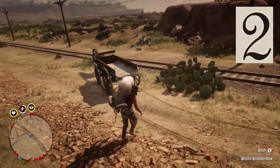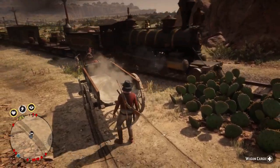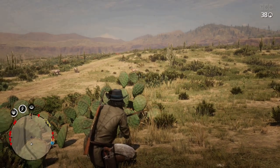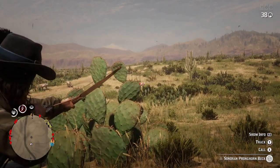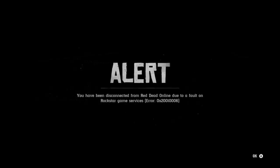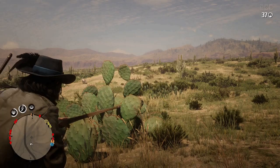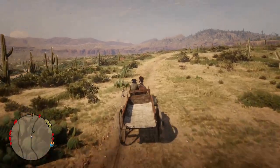Tip number two. The wagon acts as a storage locker for your animal parts and carcasses, which not only allows you to transport more cargo per hunting trip, but also ensures your cargo remains safe even in the event of you being disconnected, which seems to be happening more and more these days. If you're disconnected and re-enter the game, any cargo on your horse is gone.